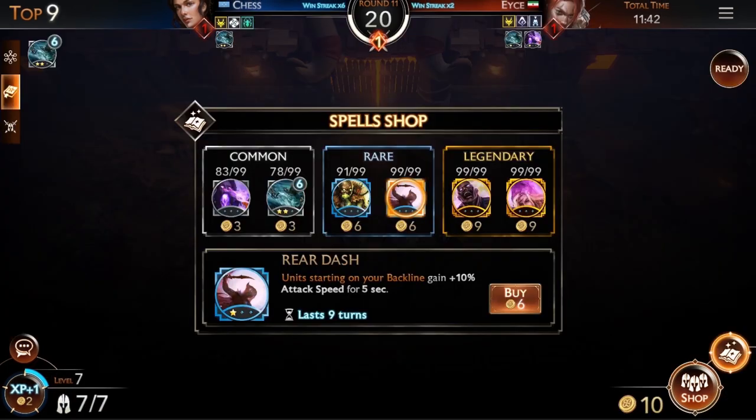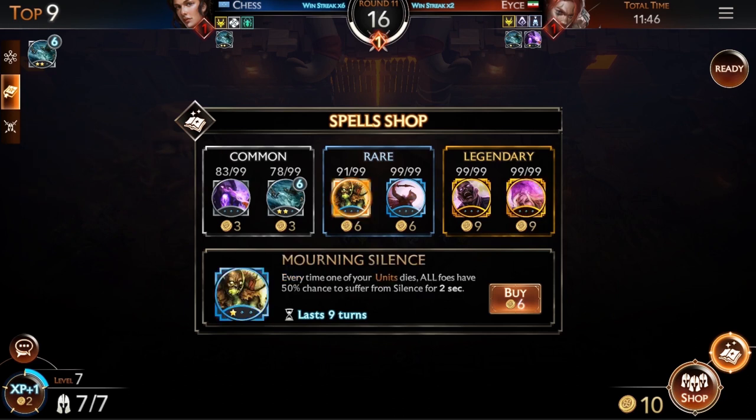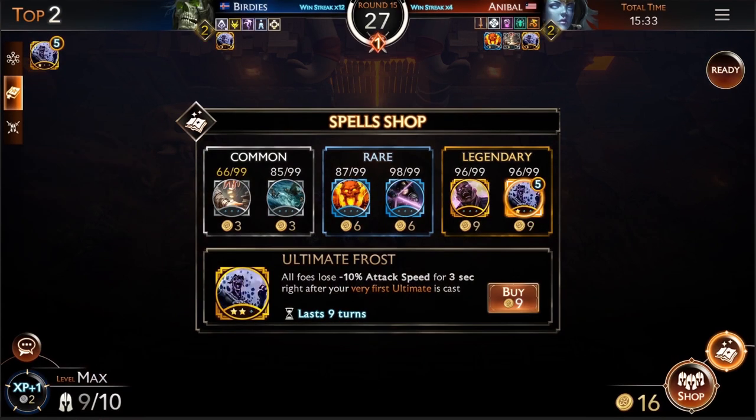And then, the spells. Might & Magic is all about, well, the magic. You'll be able to acquire spells as soon as the very first player gets eliminated. Spells provide unique benefits, allowing you to craft unique strategies in battle. Available spells will also change regularly, so be prepared to adapt and experiment.